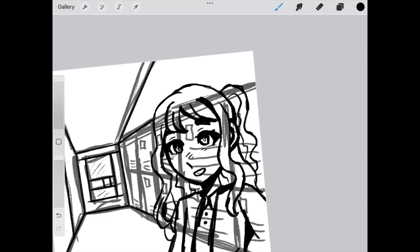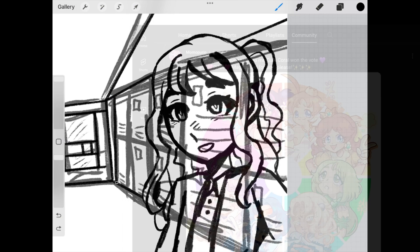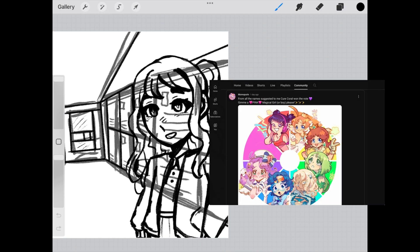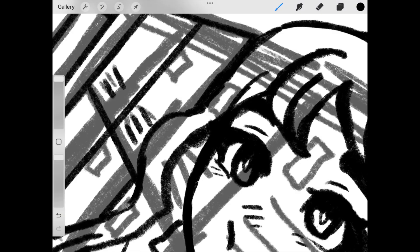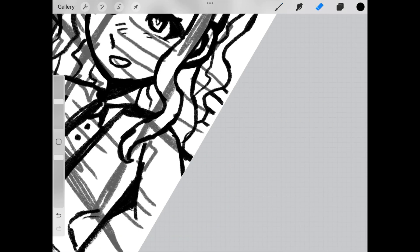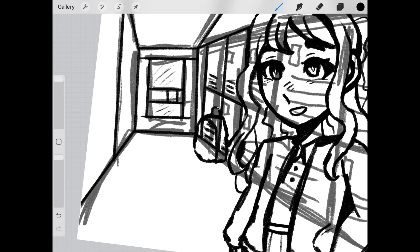I recently saw this artist who was making a color wheel on their community page, and drawing magical girl characters on every color space based on what their followers wanted. The idea of it interests me, so I think I'm going to try to do that, but I want to make the theme something other than magical girls. Please give me some ideas in the comments section about the theme you want me to base it on.